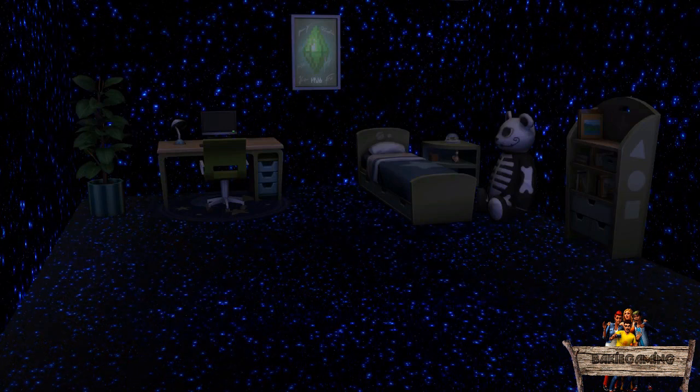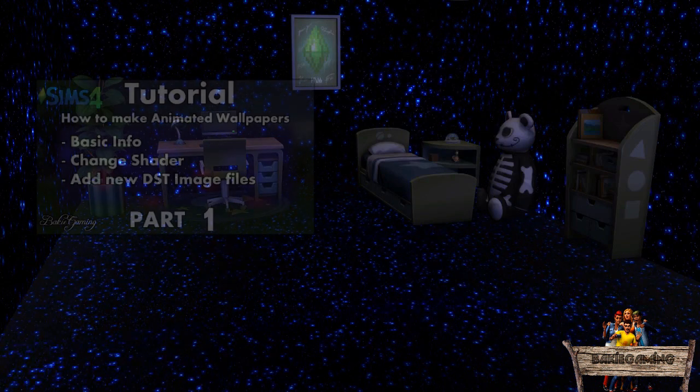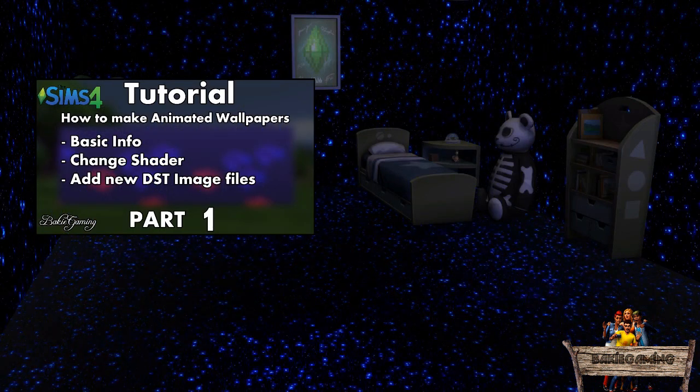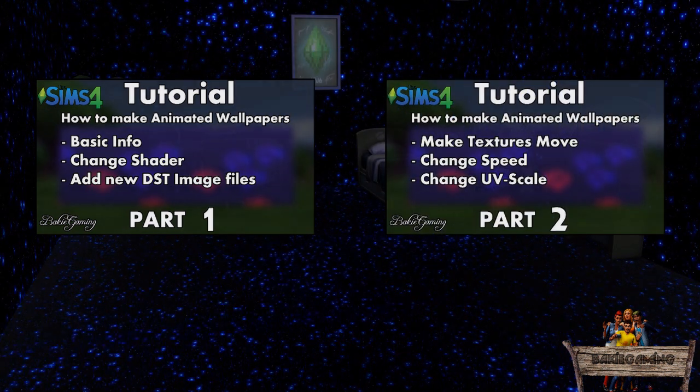Or maybe you have a cool idea yourself to make into an animated wallpaper. In that case, take a look at my tutorial on how to make an animated wallpaper — part 1 and part 2 — for which you will find some clickable links in about 1 second.